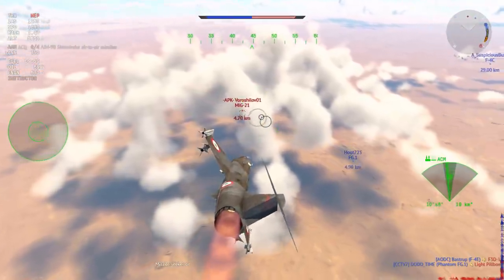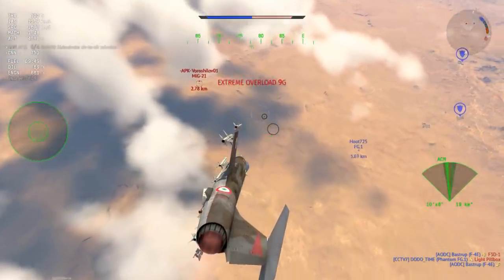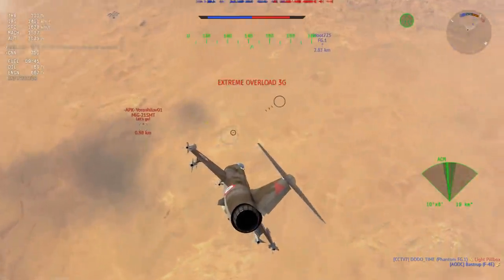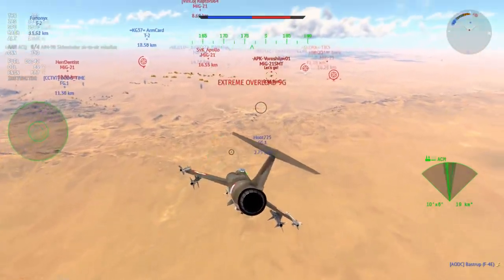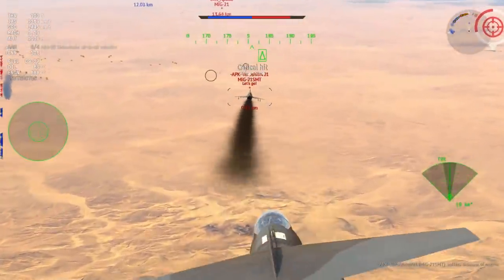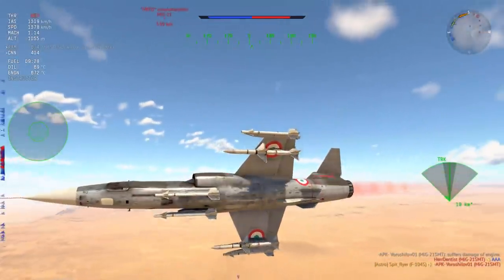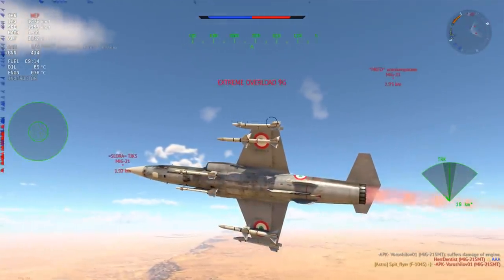Now we're going to move on to the happy time games — the ones that sort of work out. The F-104S is just odd in the way it plays and the way you get kills. First kill here is, believe it or not, a gun kill. You don't see them too often in jets, although with the M61 Vulcan you do have that opportunity to get a couple more gun kills.